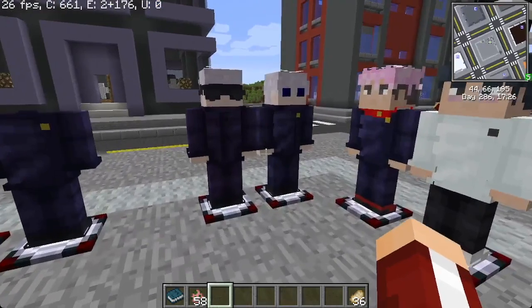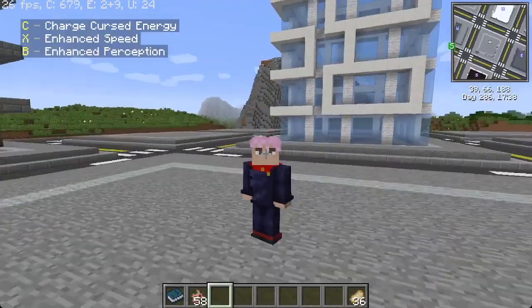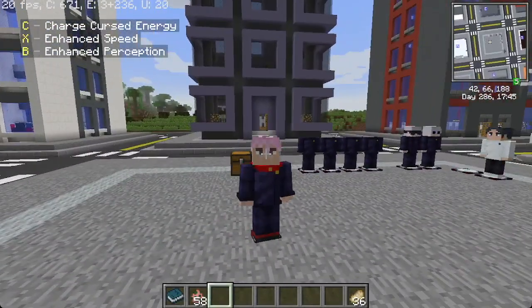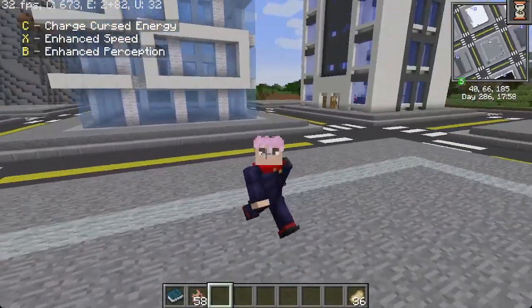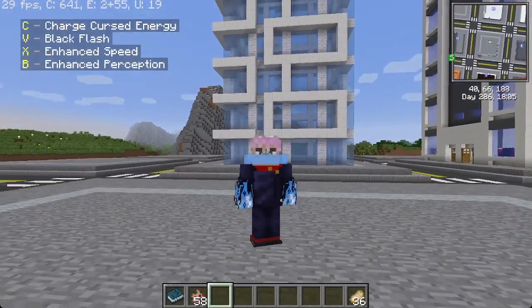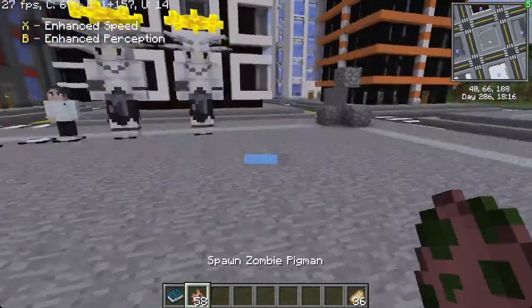Let's go next to Itadori Yuji. He's very simple — he just has enhanced speed, because he's quite a fast guy. He's running about the same as a car, around 60 kilometers an hour. He's pretty fast. He's got some enhanced perception as well. And then of course charged cursed energy. However, when we charge cursed energy, you will notice a new keybind appear when it's fully charged called Black Flash. This keybind, when you click it, temporarily flashes your cursed energy red and deals extra damage.